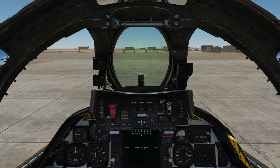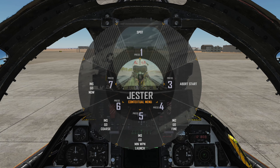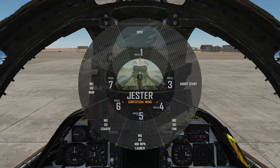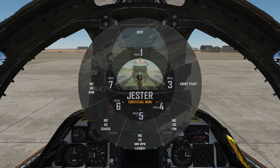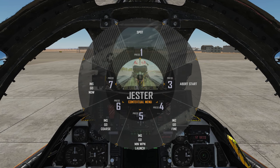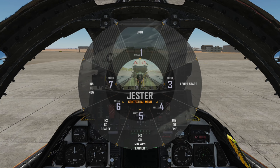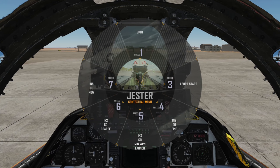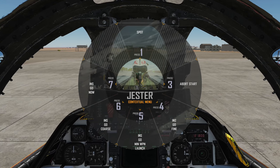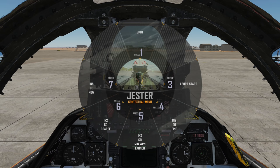Let's try to get him to align again. There we go. So we have four options. Moving left to right, we have INS Go Now, which is the fastest alignment you can do but the least amount of accuracy. INS Go Course, which is slightly more accurate but not enough for weapons deployment. INS Go Min Weapon Launch — enough for weapons launch. And INS Go Fine, which is the most precise but also takes the longest. Since we aren't going to deploy weapons in this tutorial, let's select course for now.